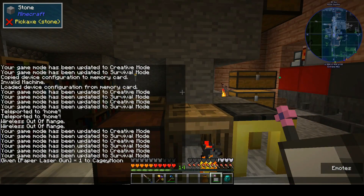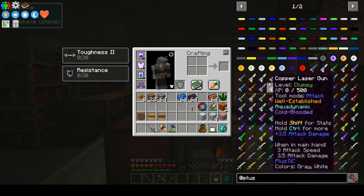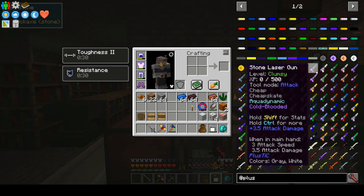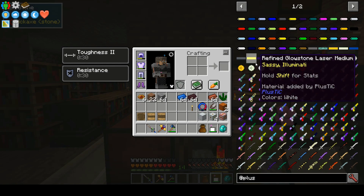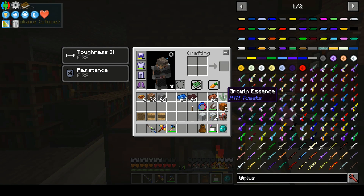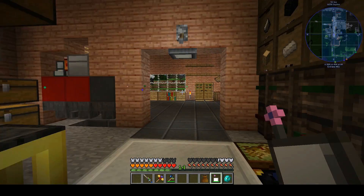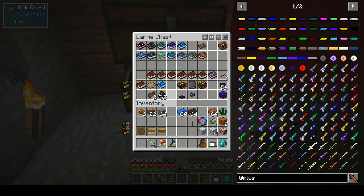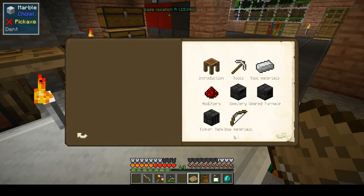I've discovered something I didn't know about or hadn't seen before — it's PlusTic. It adds lumite, which hasn't been a thing in this pack, and it works with Tinkers. We're trying to get some of this other stuff going. Let's see if we've got our Tinkers book — this must have been added in the last update because I don't remember seeing it before.